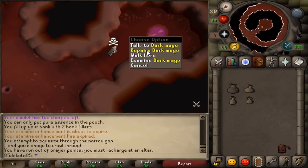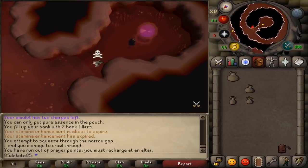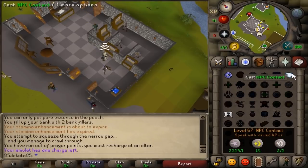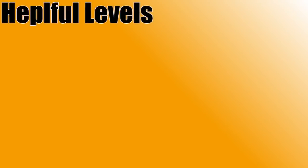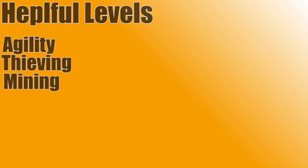Pouches do eventually degrade and can be repaired by talking to the Dark Mage in the center of the Abyss. You can also use the NPC Contact spell from the Lunar Spellbook to speak to the Mage. Training RuneCrafting requires a lot of running, so if you have a higher agility level and graceful clothing, that's extremely recommended. Also, while running in the Abyss, having higher levels in agility, thieving, mining, even woodcutting and firemaking can prove helpful, but you don't necessarily need it.